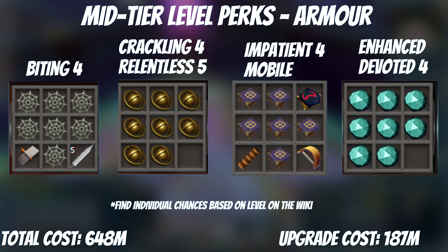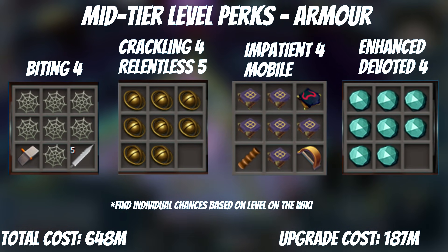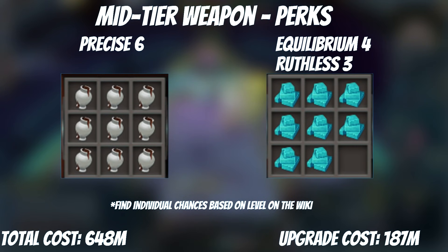While you're upgrading armor, you might as well also upgrade the perks. We're getting a mid-tier setup with Biting 4, Crackling 4, Relentless 5, Impatient 4 plus Mobile, and Enhanced Devoted 4. At the same time, if you don't have Equilibrium 4 Ruthless 3 on your offhand weapon, now is a good time to sink a couple mil into it, as it's free damage and doesn't cost too much.